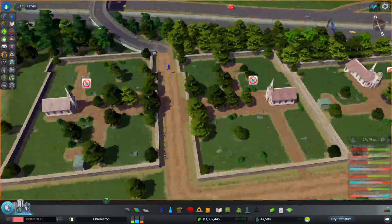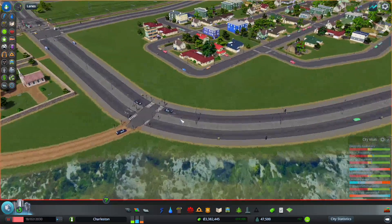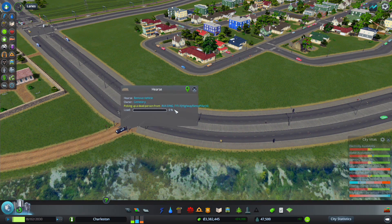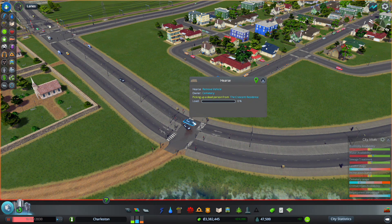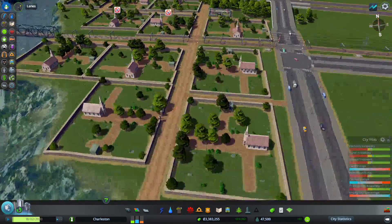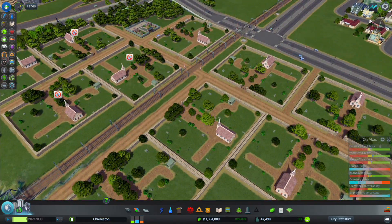So one thing I can probably do — here are some hearses. Building title: higher ramp pillar. You're still going there. The oak residence. What I'm going to do is just remove you. And does a hearse get regenerated? No.